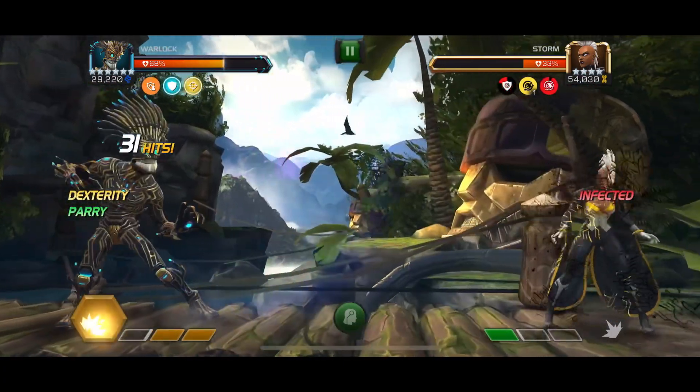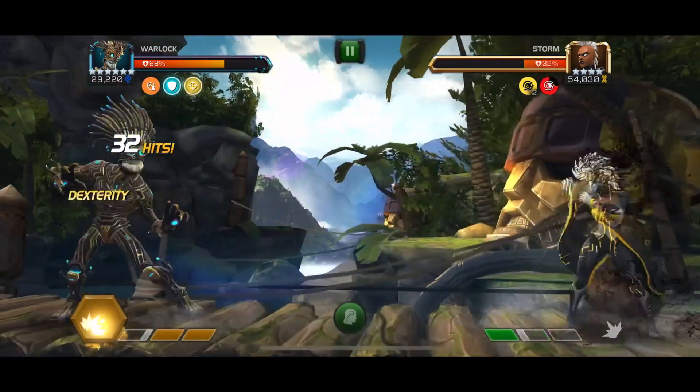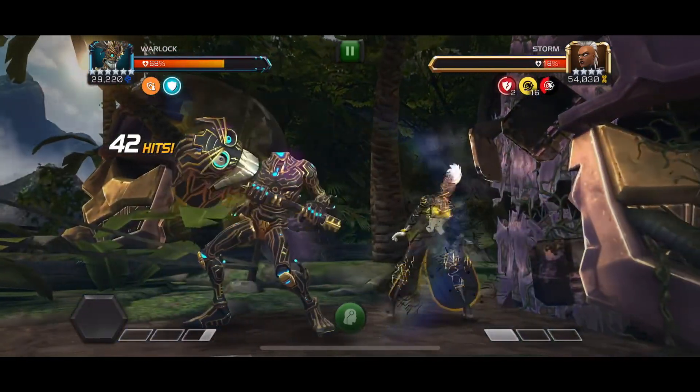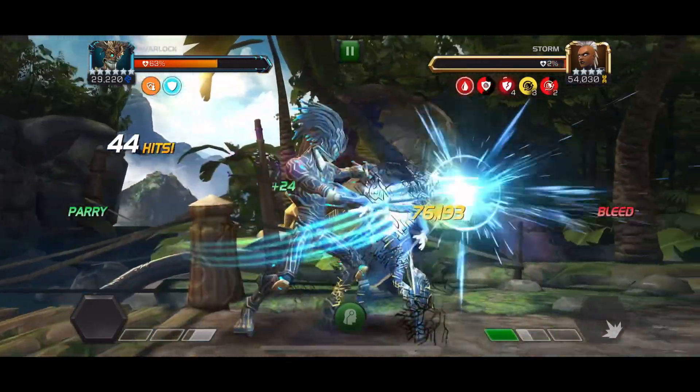Now I have to show a class advantage fight because Warlock benefits a ton from class advantage. The armor breaks go really well with attack rating, and class advantage gives you a pretty nice base attack increase. We try to build the special attack, go in, and drop the SP2 — 15,900 crits on the initial hits.